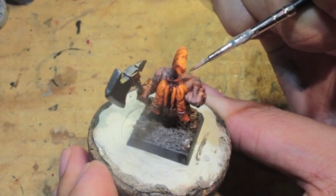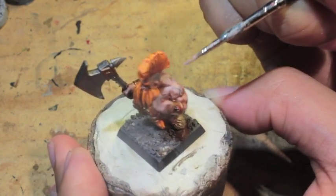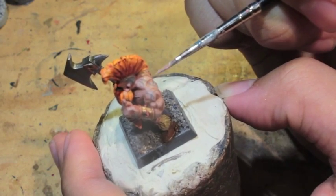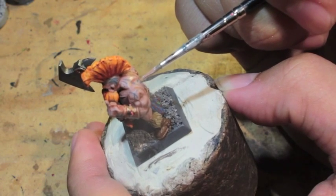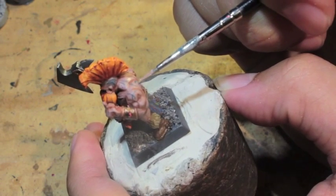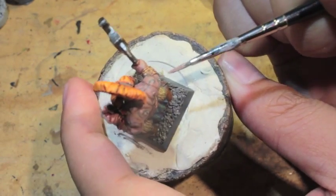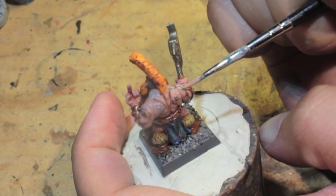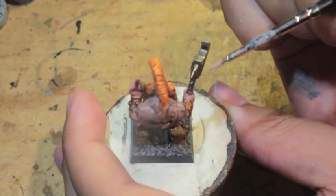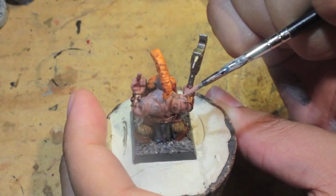That's all — I didn't get a chance to do the base, and as mentioned at the beginning I didn't do the fur trim on the boots, but that's basically how to paint a dwarf troll slayer or berserker using the Avatars of War figures. Thank you for watching, I hope this video series has been helpful especially for you dwarf players. Don't forget to hit the like button, leave a comment below, and we'll see you in the next video. Thanks again for watching!